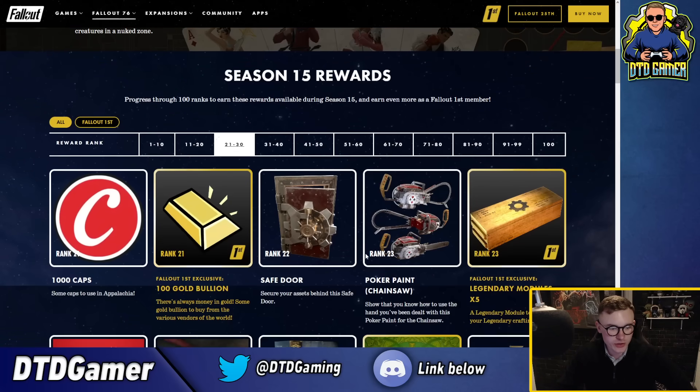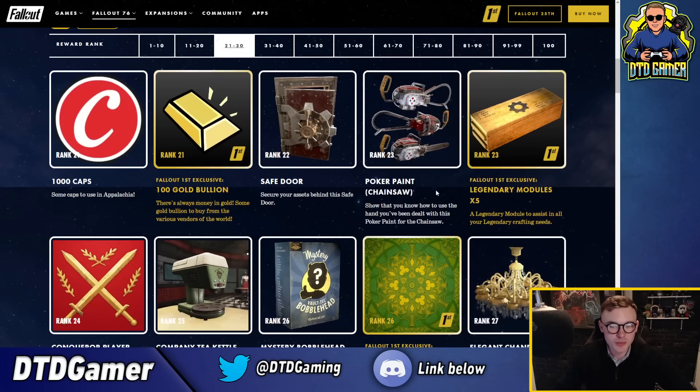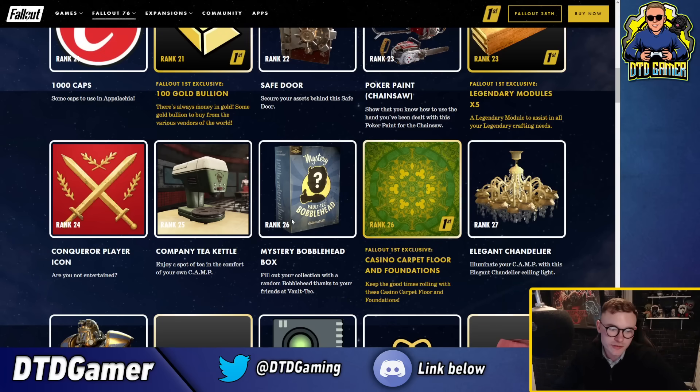At rank 21 to 30, look at that safe door - it's a nice reskin of the vault one we got before. And you can also get the poker paint - I think this is how they're going to do it, just throwing in this skin for every weapon you can think of. It does look awesome on the chainsaw as well. Legendary modules at rank 23, a concrete player icon, and a company tea kettle - maybe it generates tea. We've also got a new mystery bobblehead box - fill your collection with a random bobblehead thanks to your friends at Vault-Tec.